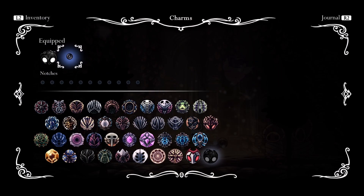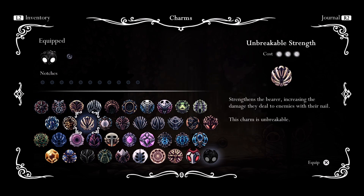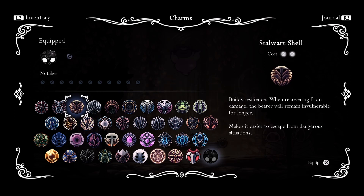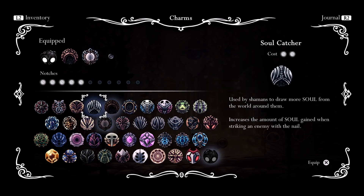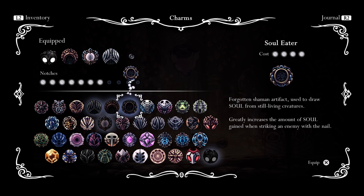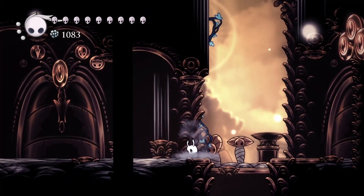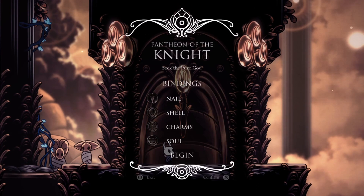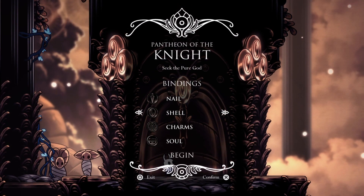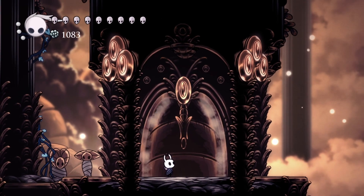Let's go ahead and rotate to the charms we most like for this. I ditch the nail — even Unbreakable Strength — and I lean into my Shaman Stone, my Spell Twister, Soul Catcher, and Soul Eater. Basically one to two hits gets you another blast you can use, so that's really good. Let's do our nail binding and start it up.